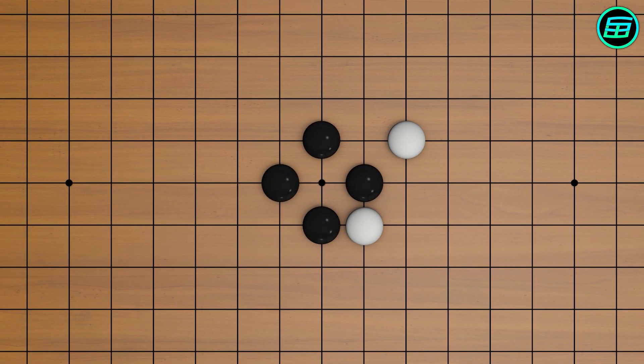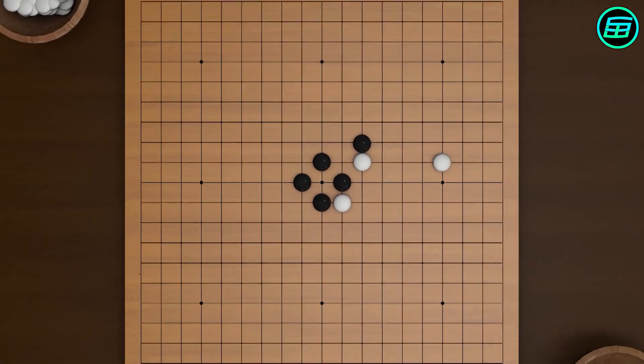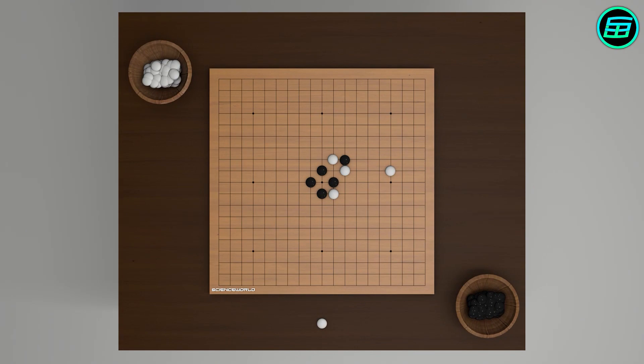Stones are placed on intersections, not on the lines or inside the squares as in chess or checkers. At each turn, players put just one stone on the board. The main goal is to gain more territory than the opponent.